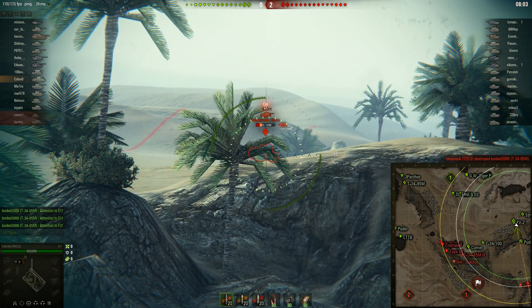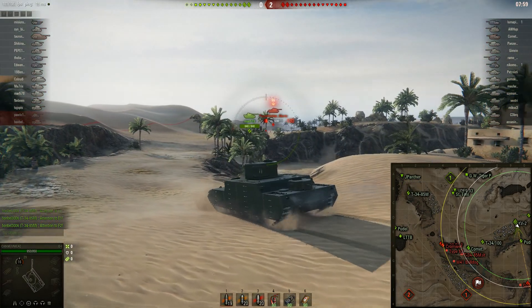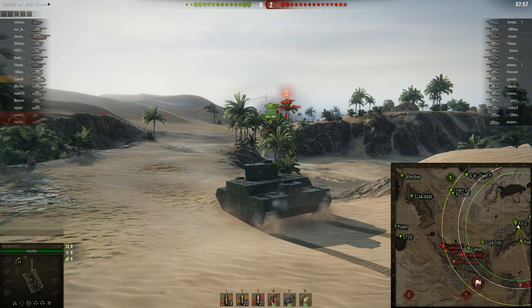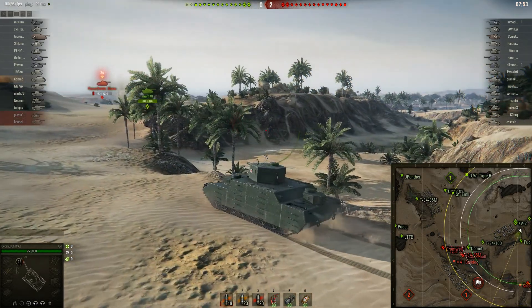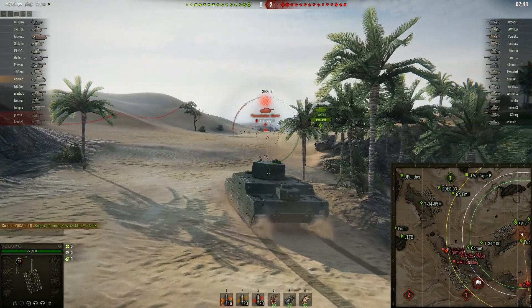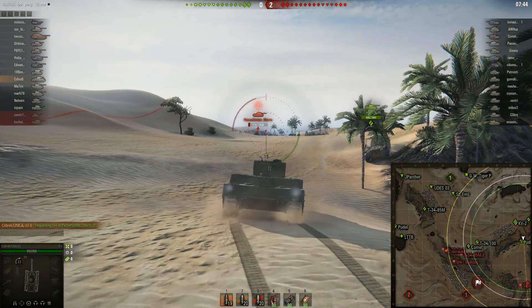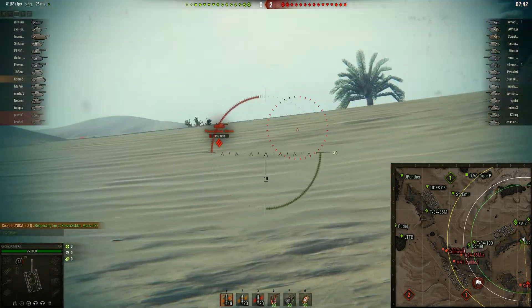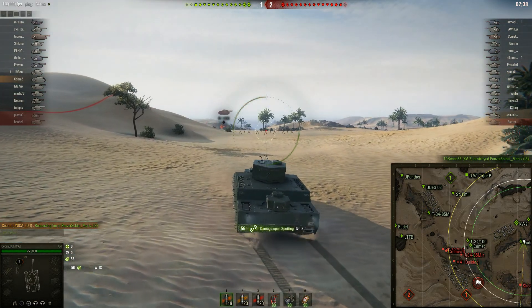The beauty about the O-I for me is that I don't have 6th Sense, so I'm never spotted — or at least never aware of when I'm spotted. I fired that shot at the IS fully aimed and you saw it go somewhere up on the mountain, so that's one of the disadvantages of the derp gun on the O-I. It's not quite the same as the derp on the KV-2, so you can't properly snipe with it, although that will change slightly later on in the match.